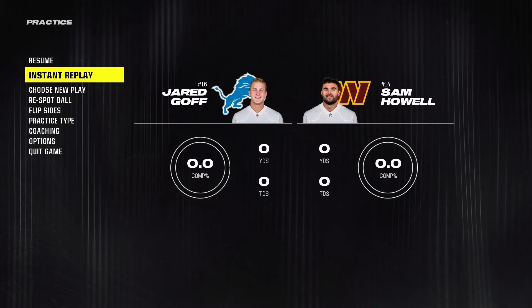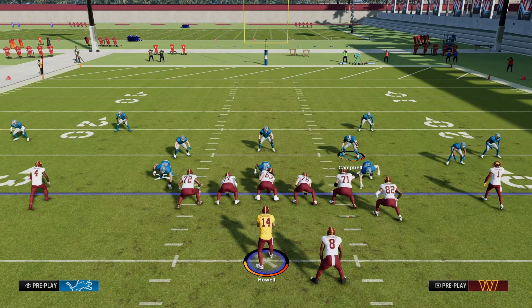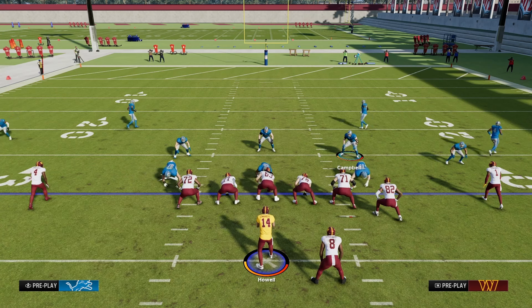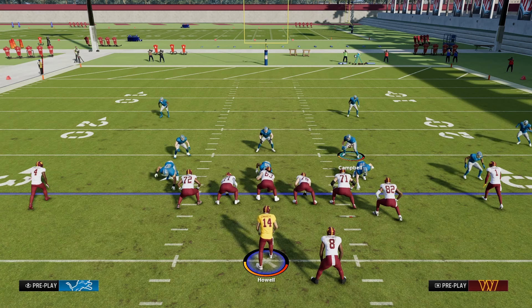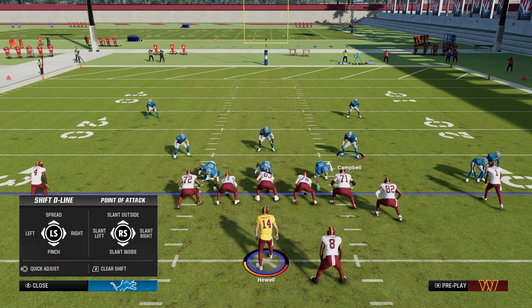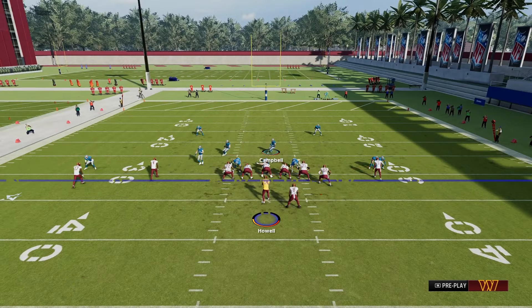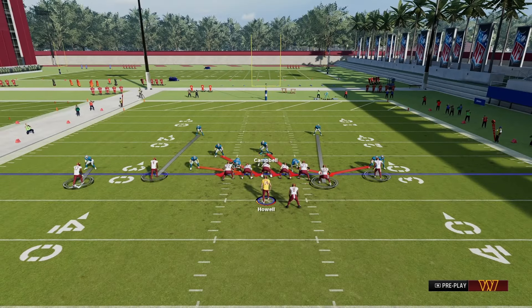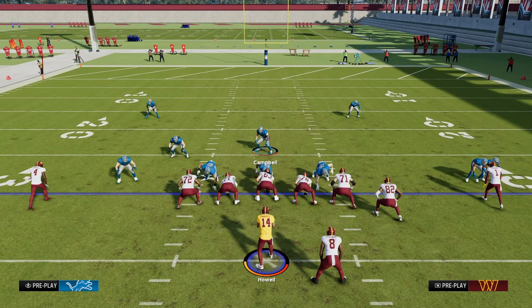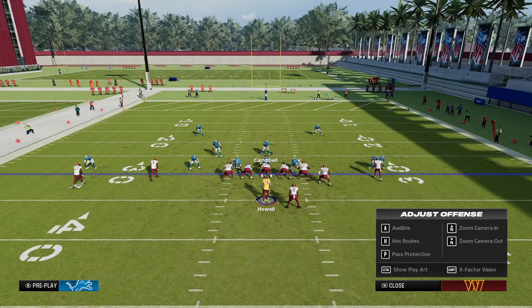Let's set this up again: base align, press, pinch your defensive line, shift linebackers to the left, make sure they're all blitzing, and man up that running back. We're actually going to go ahead and block the running back now.